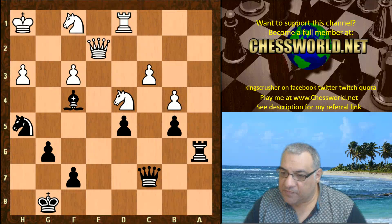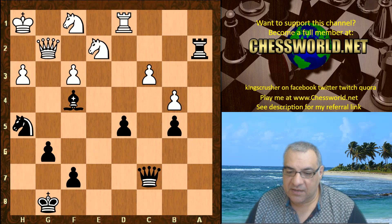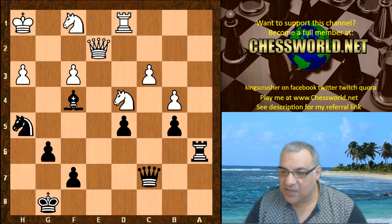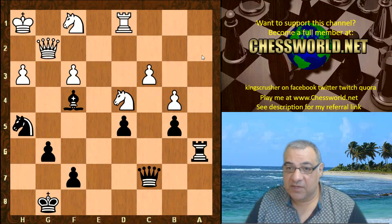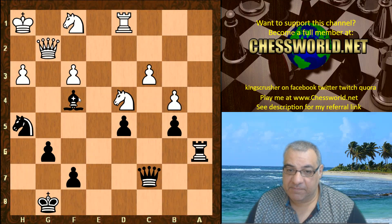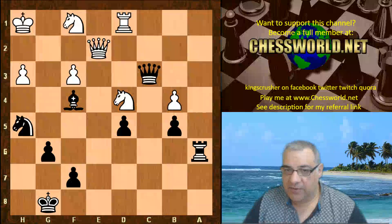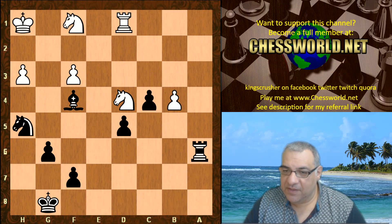Instead of Queen e2, if Knight e2, there's the nasty pin — pinning the knight to the Queen, and a rook on the seventh can't be bad. After Queen e2, black is absolutely winning. Queen e2 keeps track of the a2 square but loses the c3 pawn. It's pretty desperate — how is c3 even defended? This bishop controls the c1 square, so white is shedding the c3 pawn. Queen c2 is just desperate.